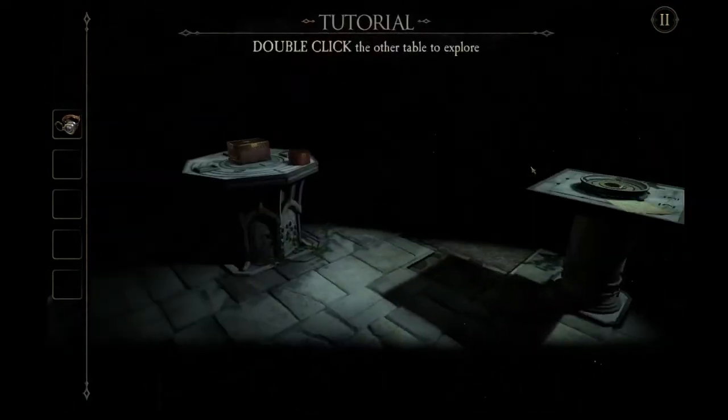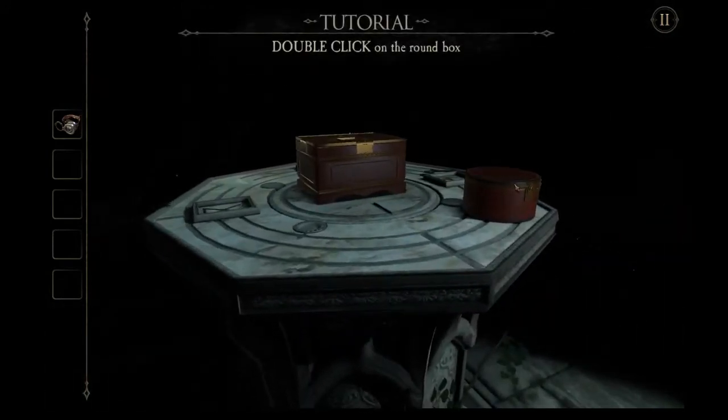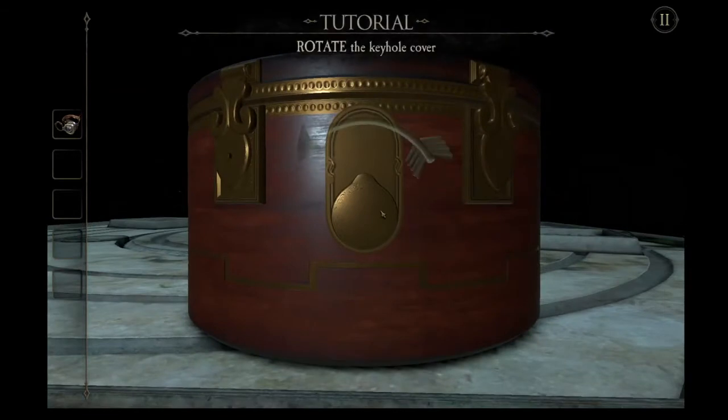Wherever the hell we are. Right click again to zoom out farther, by the way. Double click on the round box. I promise, it is not this hand-holdy after the tutorial.